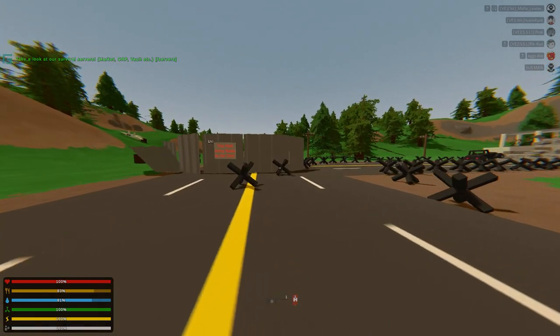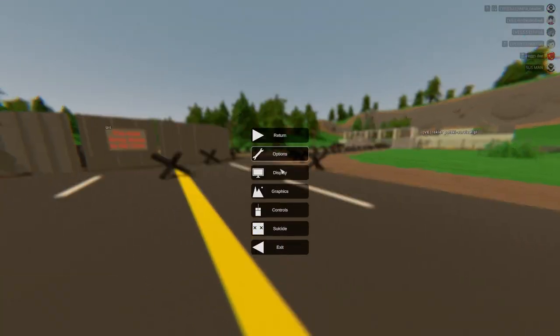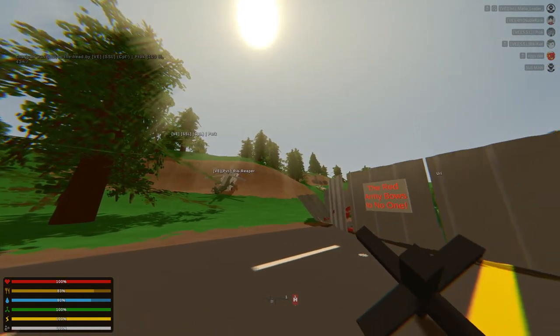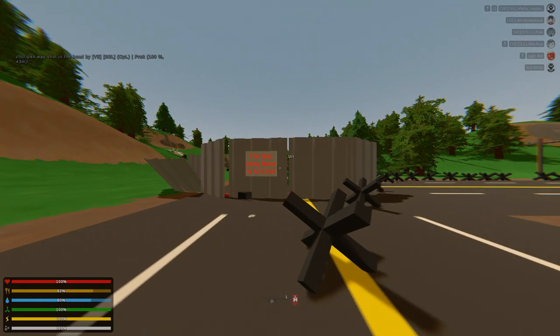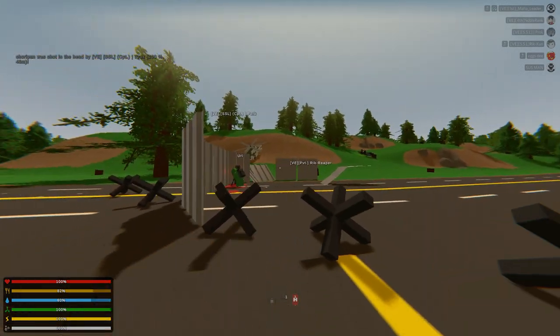Hello everyone, welcome to another base point. I'm going to be throwing you my base description of Scorpion 7 on Freezer. People are currently trying to raid us right now. This is the entrance — the Red Army vows to no one. That's made by my boy Rick over there.